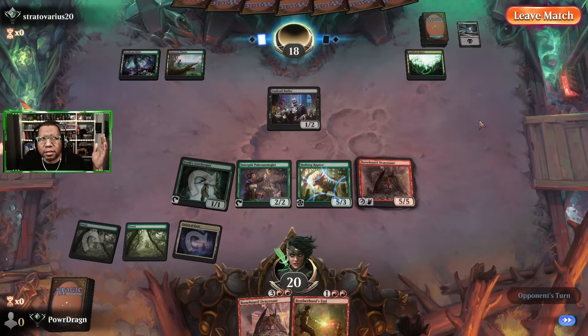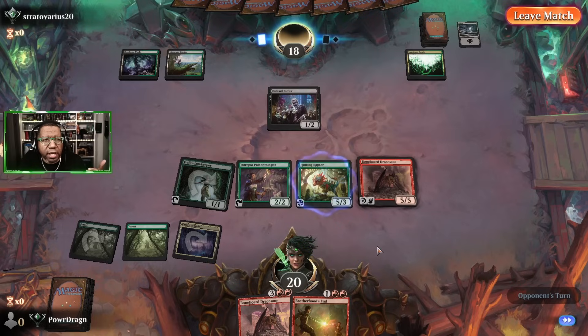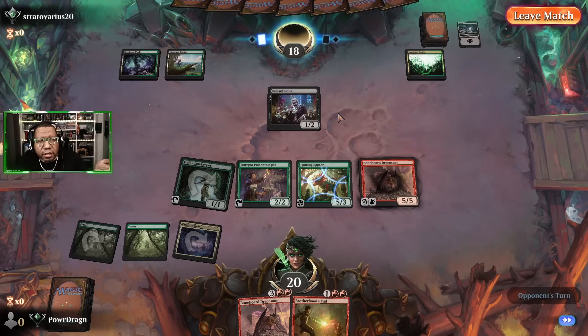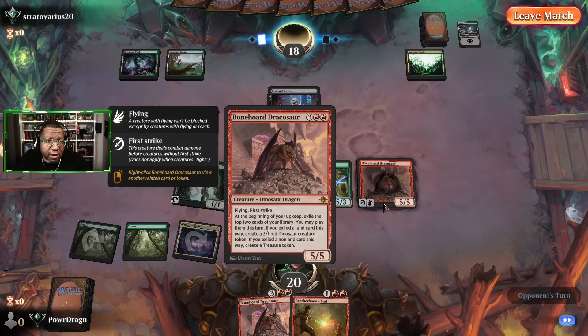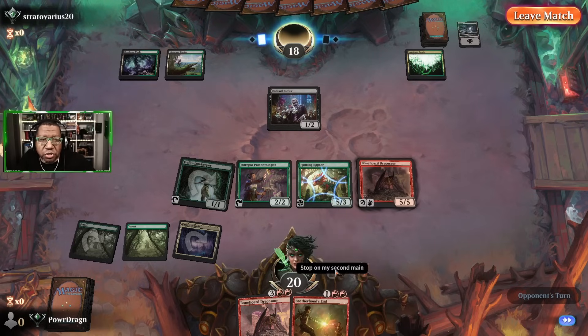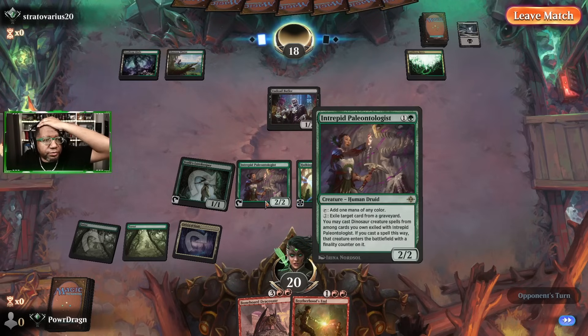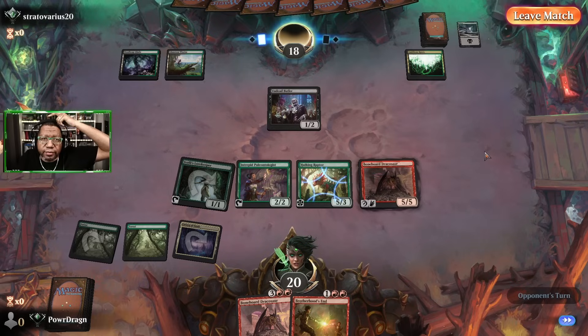This is a weird game I don't think I would normally include because not a lot happened, other than you got to see us have a really good hand. But this is an example of: I could have attacked, they would have gotten something back into their hand possibly, but they also would have gotten another mana creature — which obviously they needed because they were stuck on mana. They didn't have a way to deal with the dracosaur, and that sort of changes everything. Either way it worked out.